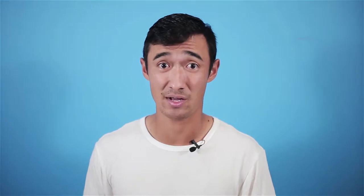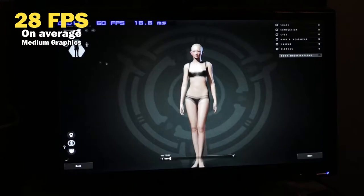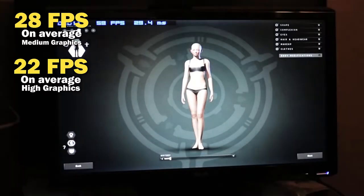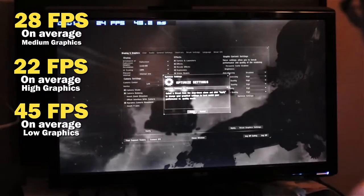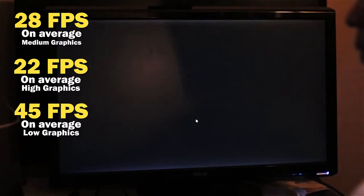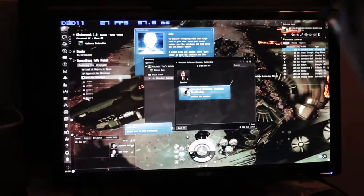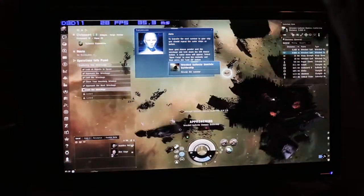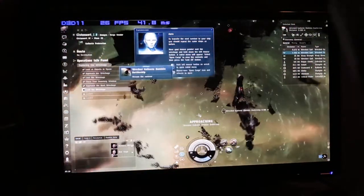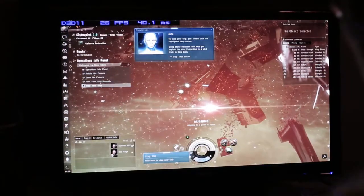Now on to EVE Online, another game I've never played before in my entire life. On medium settings I was getting about 28 frames per second on average; on high settings, about 22 frames per second on average; and on low settings I jumped up to 45 frames per second. I tried to make the graphics card work as hard as I could by zooming in, zooming out, and scrubbing around. The gameplay felt pretty smooth — it only got choppy when I pushed the graphics card too hard on high settings, but overall the game was pretty playable.